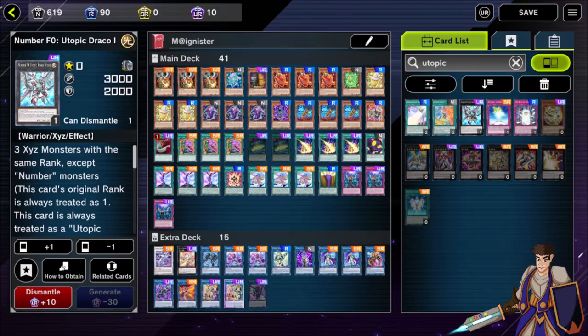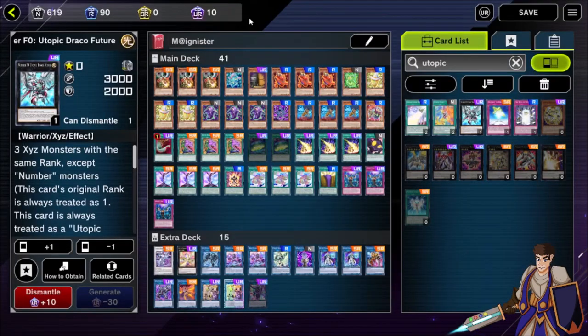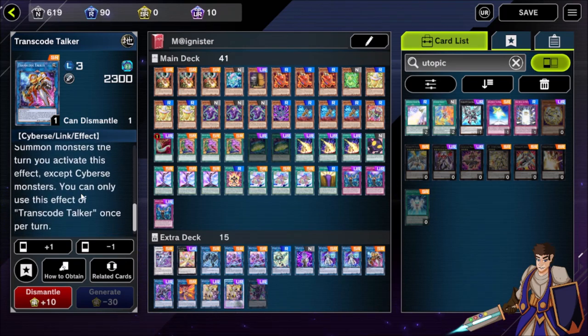I owned one so I didn't realize I was looking at cards I didn't have yet. Kaijus deal with a lot of stuff. The big downside to remember with the Kaiju is that in any turn you commit the Kaiju, you can't use Transcode Talker, which means your scuffed Access Code Talker kills aren't great. I'll explain what a scuffed Access Code Talker is a little bit later.